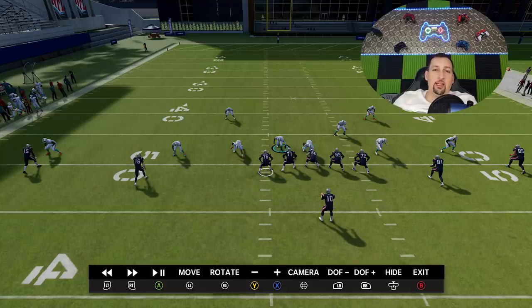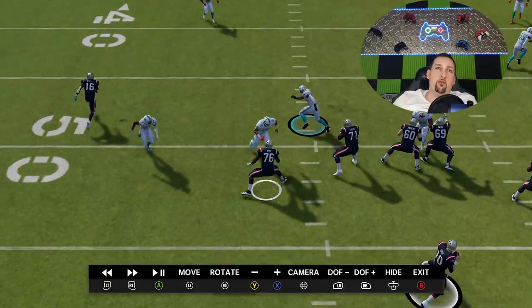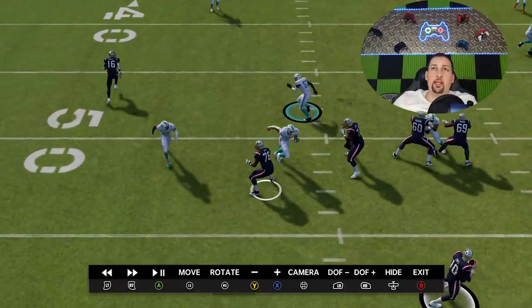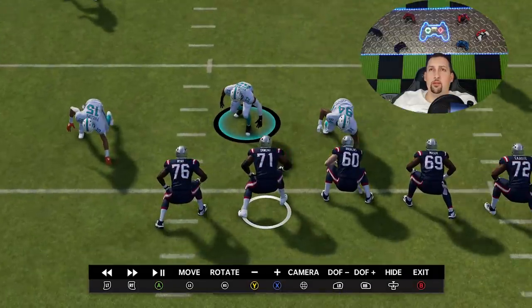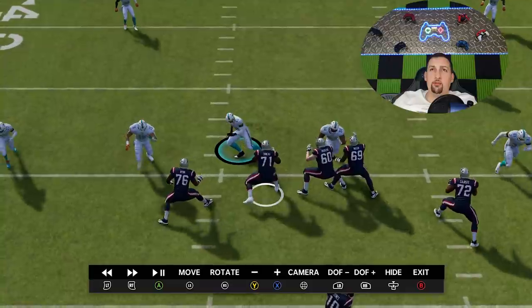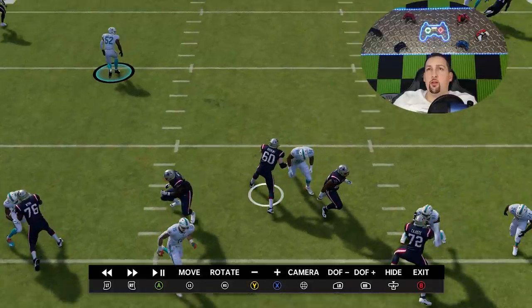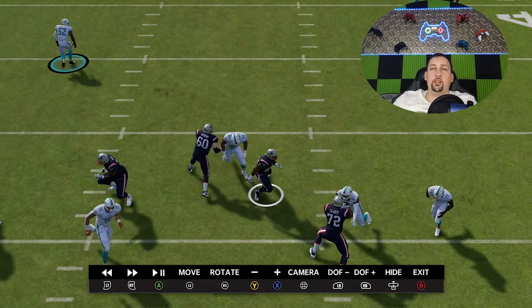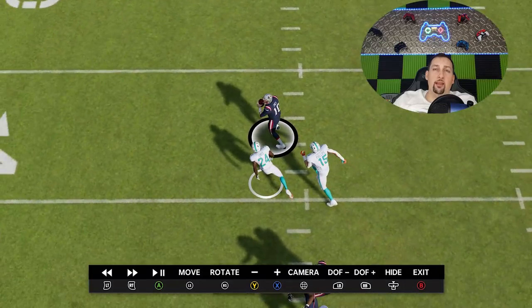There are five guys blocking and I'm only sending five, but only three guys actually engage and block somebody — we get two free defenders in. This left tackle has to make a quick decision: take the defensive end in front of him or the cornerback. He chooses the cornerback, and the guard is too slow to rotate because he's reacting to me immediately. By the time I back away, he can't rotate onto this defensive end — the defensive end gets right past the guard. Also, you want to put your fastest cornerback at these spots. I have Byron Jones, a 96-speed corner, coming off the edge — that's a huge advantage.